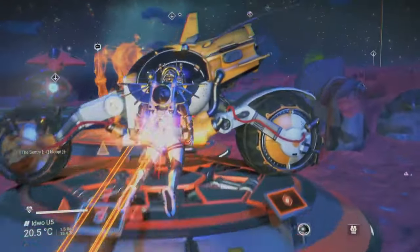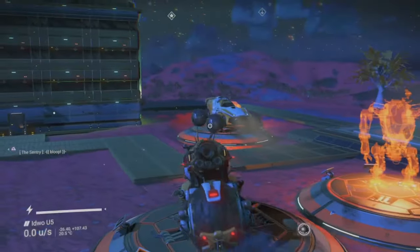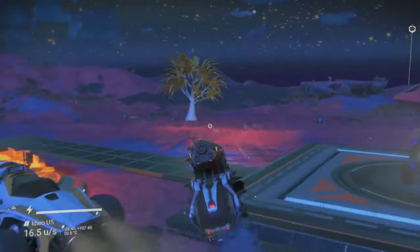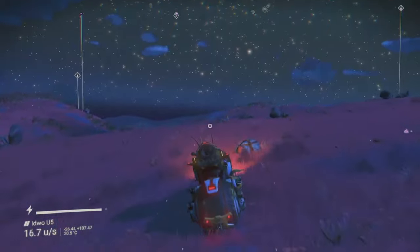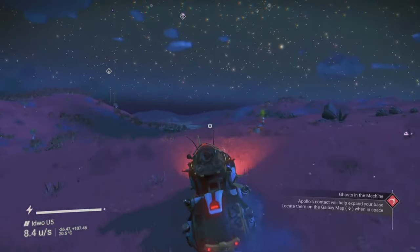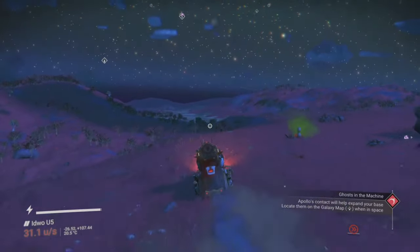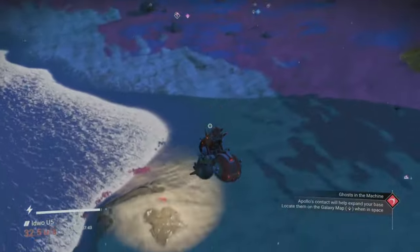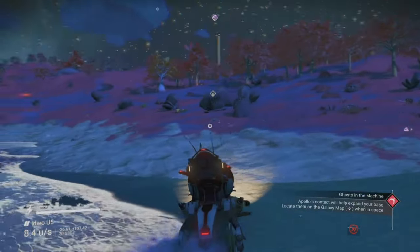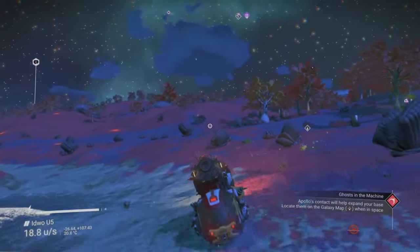As you can see, these exo crafts aren't just fancy ways of roaming around on land or in the oceans. I do hope that in future updates we can get another faster and better looking water-based exo craft to challenge the Nautilon, perhaps as part of a major underwater update — I've always wanted one of those. So what do you think of the exo crafts currently available in No Man's Sky? Do you like them? Do you think we need more or new upgrades? Let me know in the comments below.